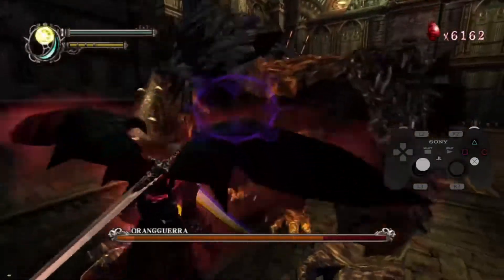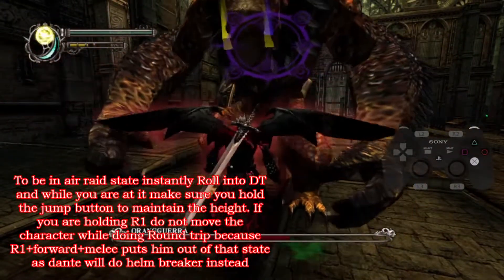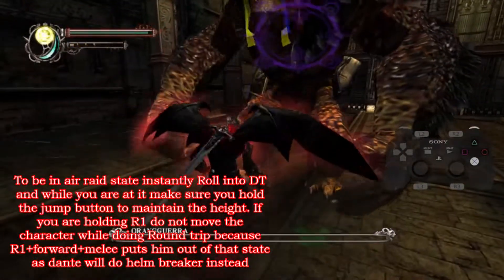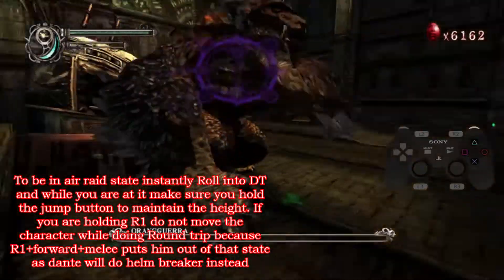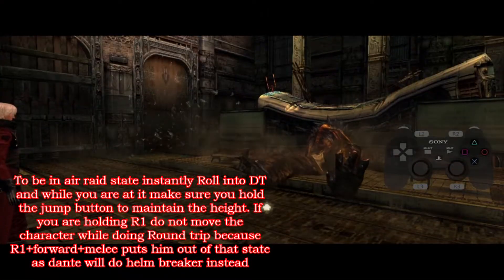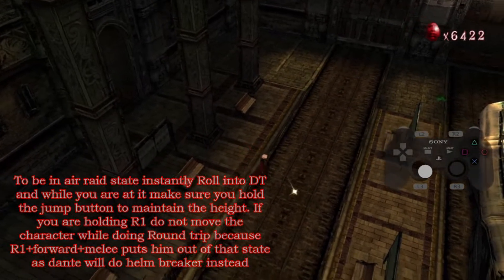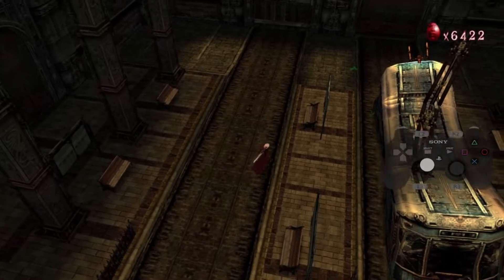Round trip is one of the most damaging moves in this game — it's brain dead easy to pull off, especially against this boss. One hit from round trip will immediately stun the boss; it literally puts the armor to zero. The only thing you need to be wary of is your amount of DT and how carefully you spam it. You just need to tap it once and wait. Despite there being a backup, it's way more worth it to save this precious orb for the very last mission.